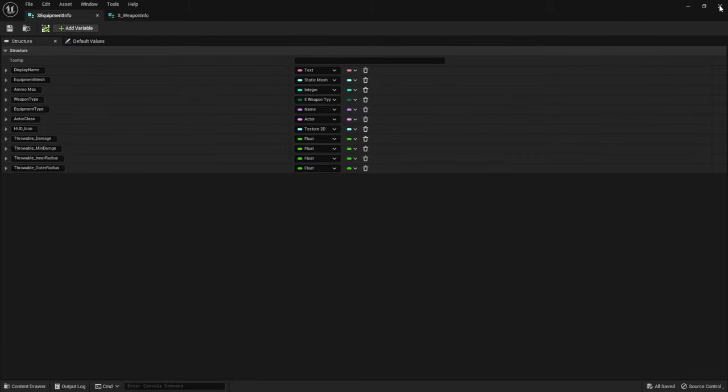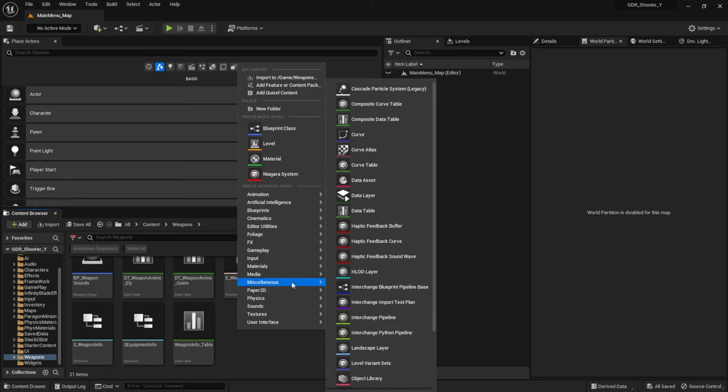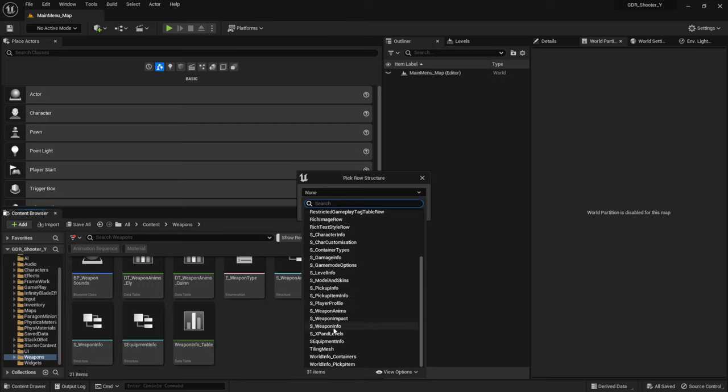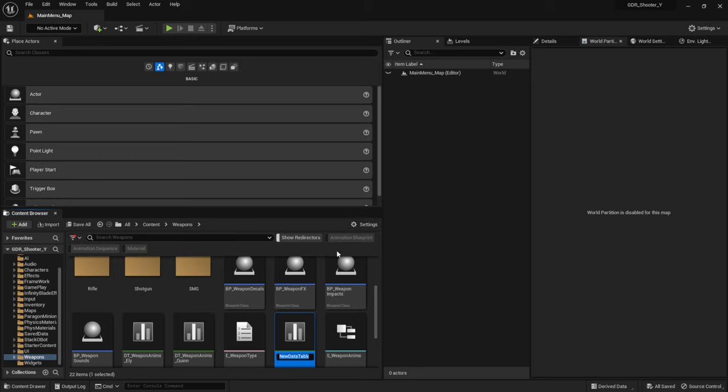Now we need a data table to go with it. So right click, go to miscellaneous, and create a new data table. For this we want to select our new structure — the equipment info structure. I messed up the spelling as usual, but let's hit OK. So this is our equipment info table.